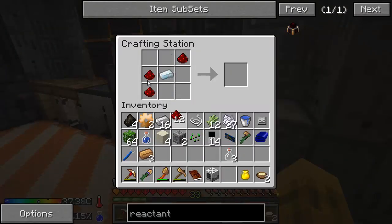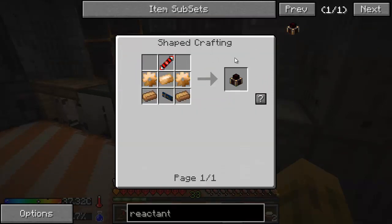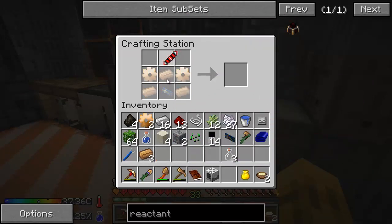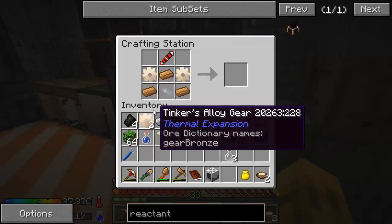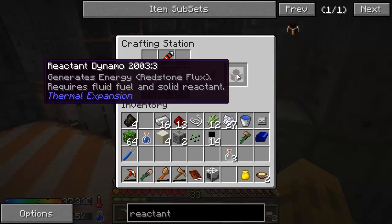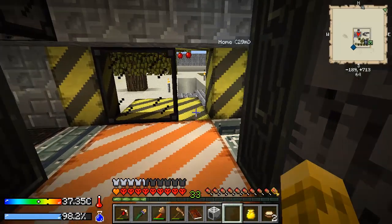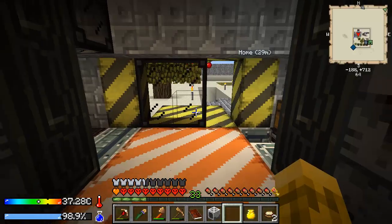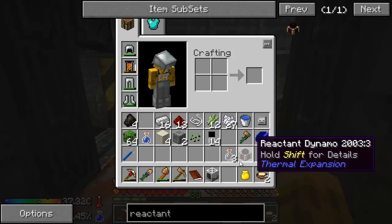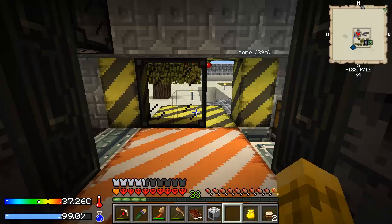Silver with two redstone makes our transmission coil. Everything else should be good to go. 1, 2, 3, 1, 2, and the card. There we go — Reactant Dynamo. So this thing can take a solid fuel and a liquid fuel and mix them together to make power. One of those liquid fuels we can use is mob essence, and we just got a grinder which produces mob essence. So that's actually a pretty good little combo right there.